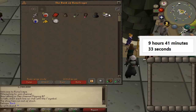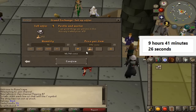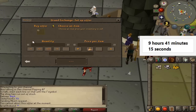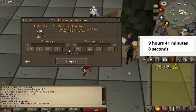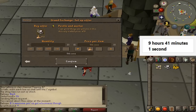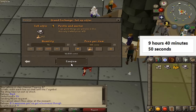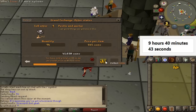Back at the Grand Exchange. We withdrew 95 Pestle and Mortars and sold one to check the price — 445 coins. We also price-checked buying one back at 491, so the spread is decent. We'll just sell them all off at 445. We sold most of them and that's 16k right there. Now we're going to move on to the next method.